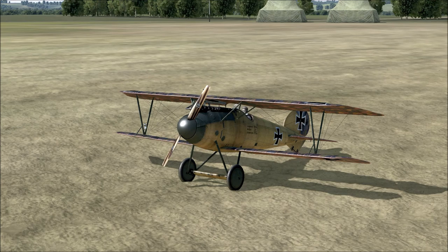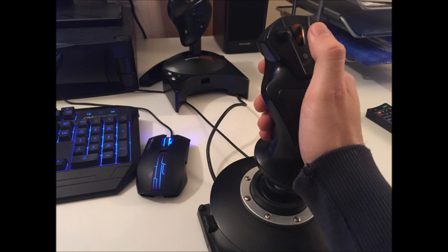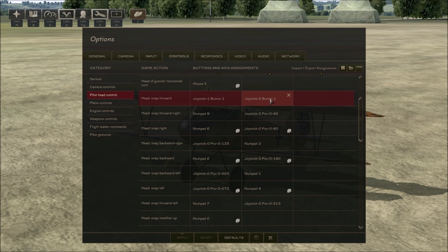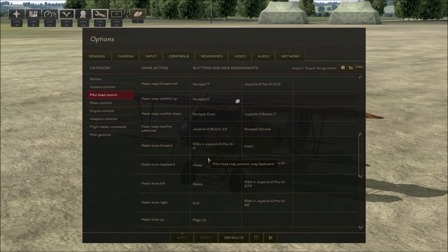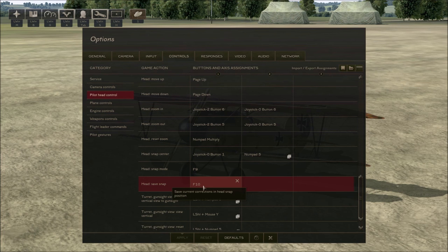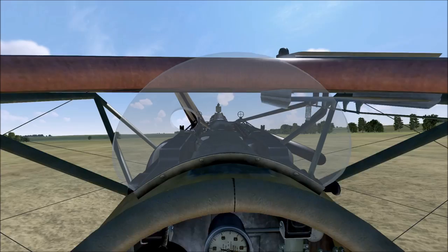We go into the options and check our pilot head controls — so Controls, Pilot Head Controls — and we assign a key to the head snap forward. I have that assigned to button 2 on my joystick, which I depress when I want to snap to the view I've set up. The other important control, which I think is set by default, is head save snap F10. Once you've set up that snap position you can save that view with F10. Those are the two controls you want to make sure are assigned.